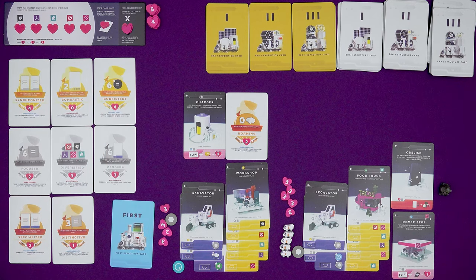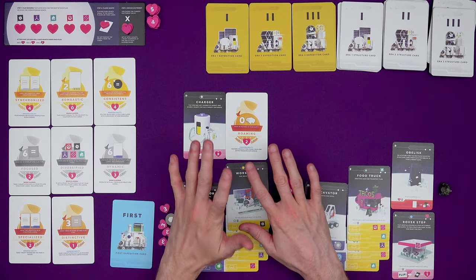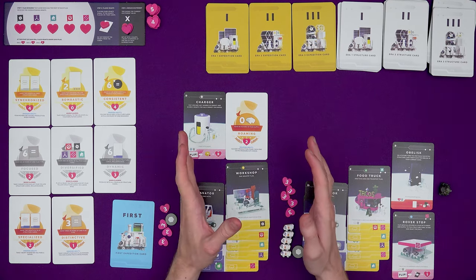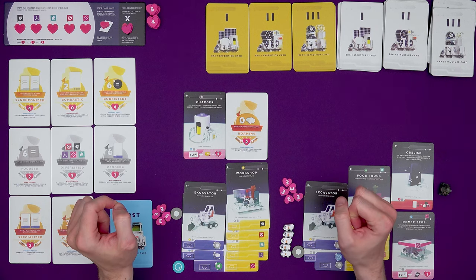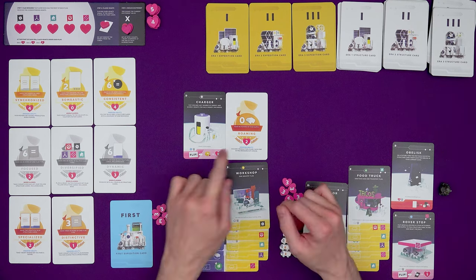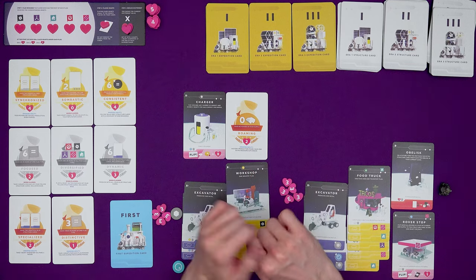Then refill the flag rewards depending on which era we're in. At the end of era one we put fours underneath the flags; at the end of era two we put five value hearts under the flags. If there are still hearts because certain categories weren't won, you add the new hearts to them. At the end of era three's scoring phase the game is over. Add up all of your hearts - your score is all heart tokens earned throughout the game plus any hearts printed on your grey structures and claimed reputation cards. You don't score heart tokens placed on your structure cards at the end - those were scored in the scoring phase. The player with the most hearts wins; tiebreaker is most rovers, then fewest reputation cards.